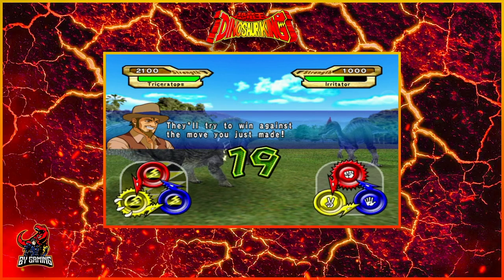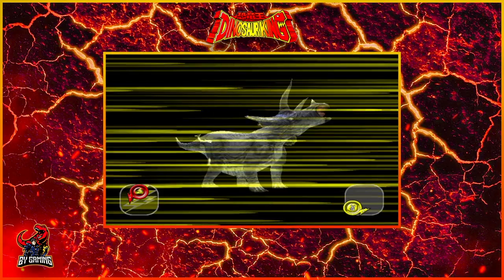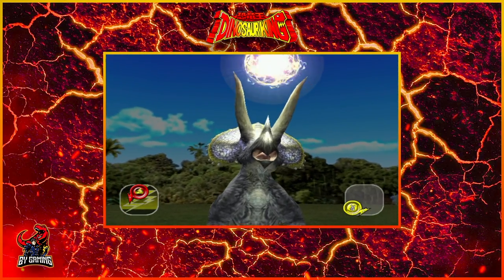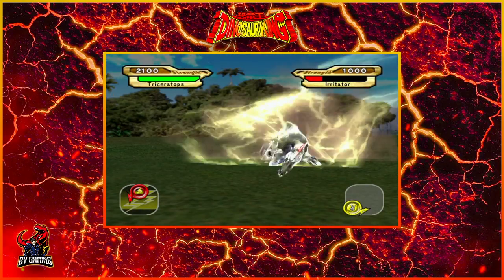They're going to try and win against the move we just made, so we have to use Rock next. And we have Lightning Strike, which is one of Max's favorite moves in the anime. It is pretty epic in this game too. Boom! Nice.